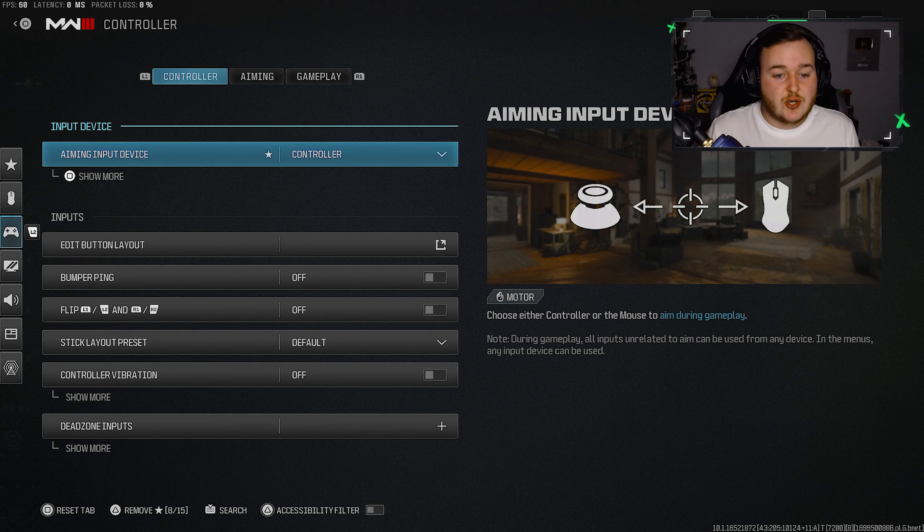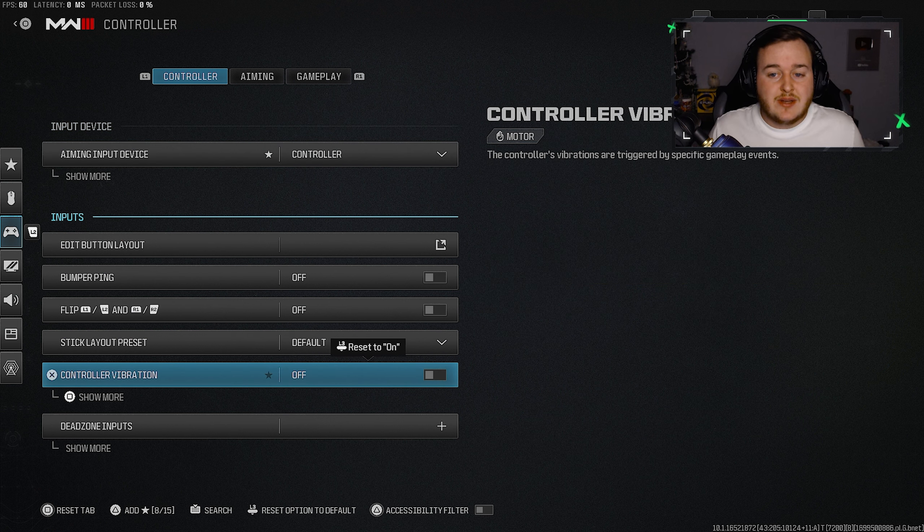Starting with controller settings, I'm only going to go over the most important things you need to change. The first thing is controller vibration — I have this off. In Call of Duty over the last few years, literally everything causes a vibration. Whether you're playing a 10-12 minute quick play game or a 16-20 minute Warzone game, the controller is vibrating the whole time, which is annoying. When you're in a gunfight and your controller vibrates, you can lose that fight, so make sure to turn it off.